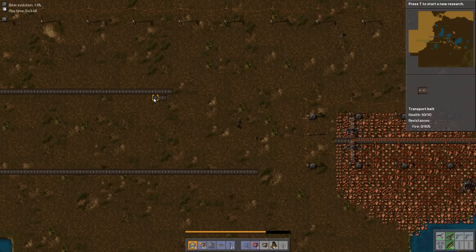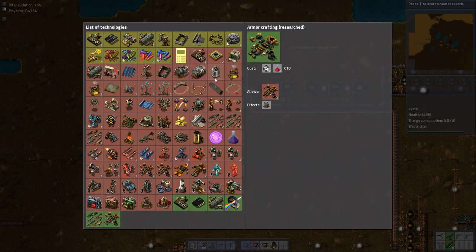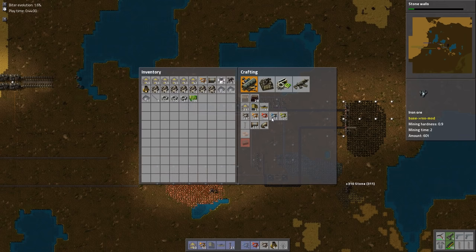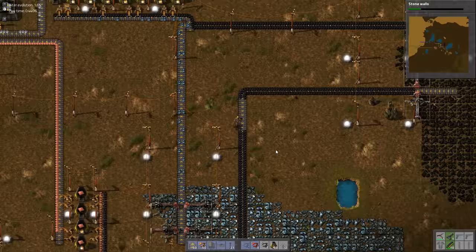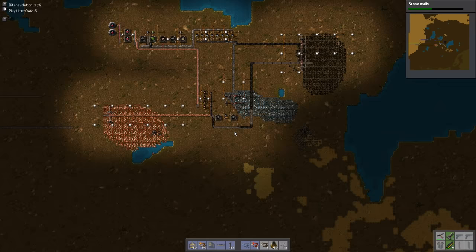Looks like we're out of transport belt. Get another nice little stack of that going. Sure, walls - why not, because we need walls. Everything seems to be running just fine over here. I have no fuel, but these guys have plenty. Now that we have splitters, we could try to get the power area being powered automatically with the coal lines.